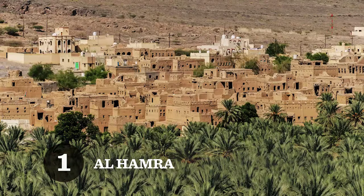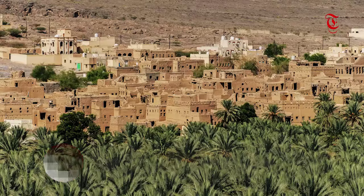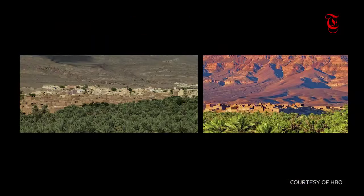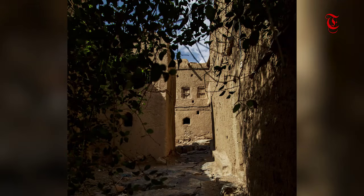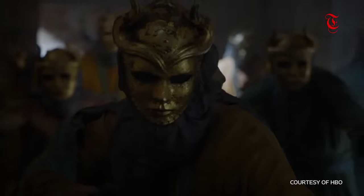Number 1 on the list is Alhambra, a 400-year-old town in northeastern Oman. With very old houses topped with mud and straw, this village reminds us of the city of Yunkai featured in Season 3. Walk through the street corners in this old village and you might feel like Ser Barristan figuring in a battle with the Sons of the Harpy.